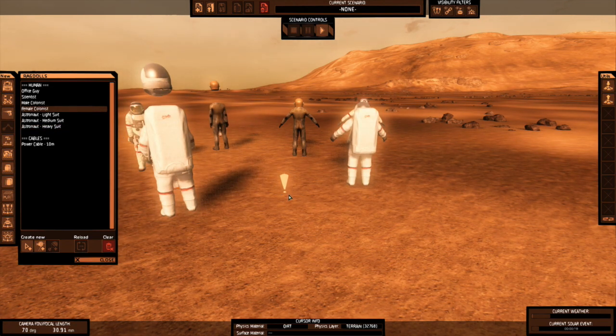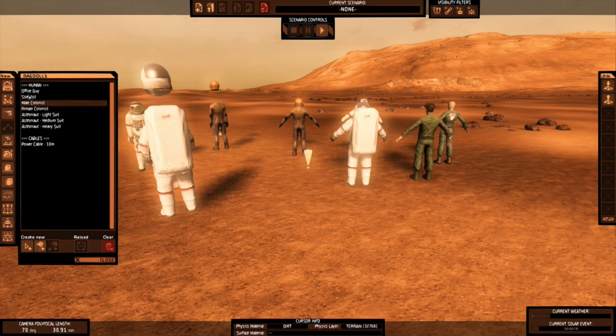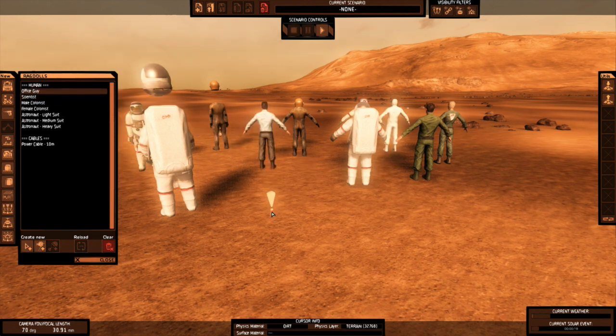And then you have the female colonist — let's just drop her right over there. I don't know why her hair is so short, but there you go. Male colonist. We got a scientist — let's put that guy over there so he can figure stuff out for us. And then we have an office guy for no reason at all. So those are the ragdolls over here with the heads attached when you lay them.